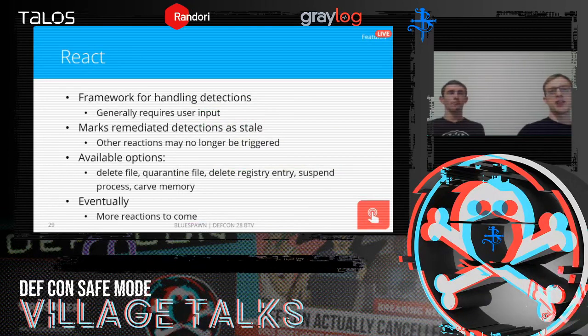The reaction framework is responsible for taking care of detections Blue Spawn has determined are bad. Since Blue Spawn is designed to find as much as possible and may have false positives, most reactions require some level of user confirmation before taking action. When a reaction mitigates a detection, it gets marked as stale so other reactions don't try to mitigate it their way. Currently we have five reactions available: delete files, quarantine files, delete registry entries (values or keys), suspend processes, and carve memory.